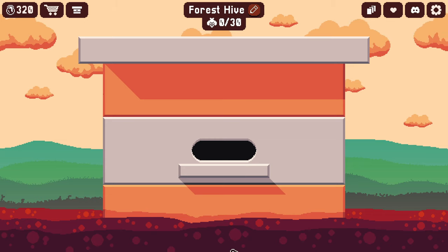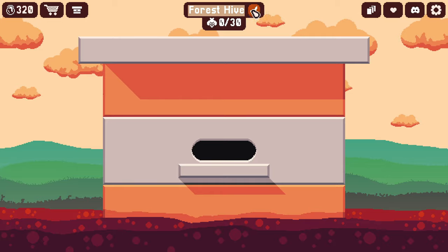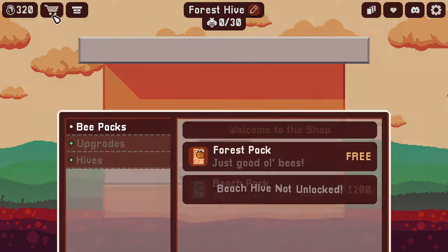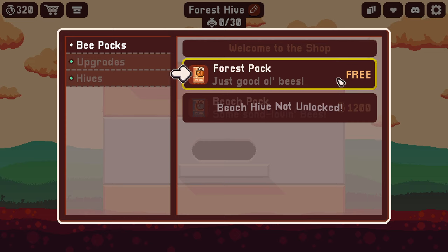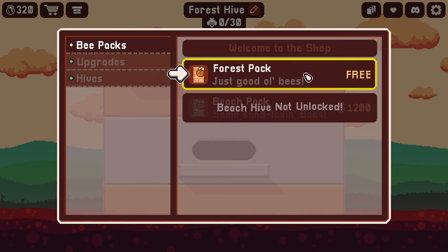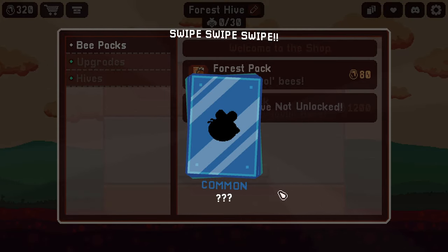This is our brand new beehive — it's a forest hive. You can rename it here if you'd like; we're just going to keep it called Forest Hive. You buy your bees here in the shop. When you begin the game — at least the demo version — you get a free pack of bees. You'll be able to purchase upgrades and different hives here as well, but we are very poor right now — we have 320 coins. Let's open our free pack. I love the sound effects.